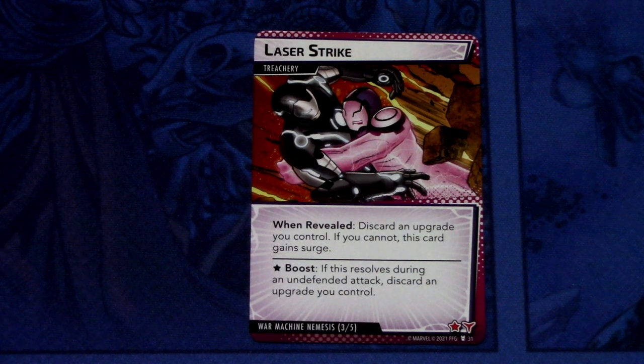Then we have Laser Strike — there are 3 copies. Laser Strike is a treachery. When revealed: discard an upgrade you control; if you cannot, surge. Boost ability: if this card is revealed during an undefended attack, discard an upgrade you control. It has a boost icon and a boost action. And those are all the cards that came in the pre-built War Machine deck.